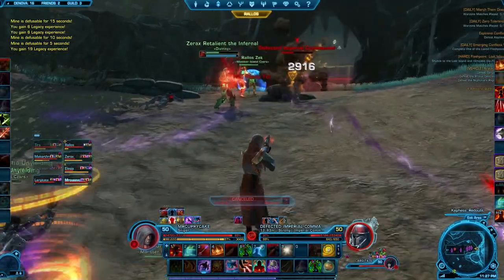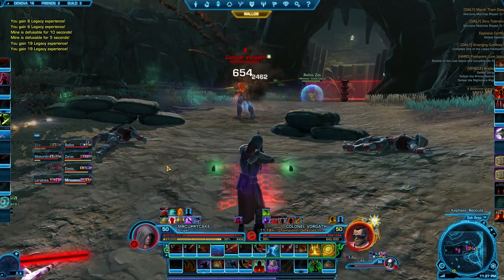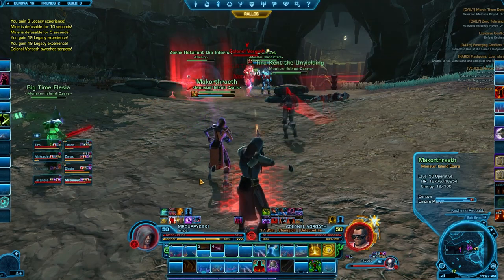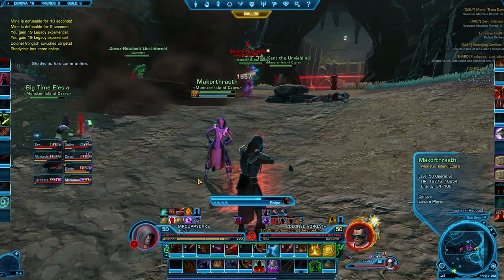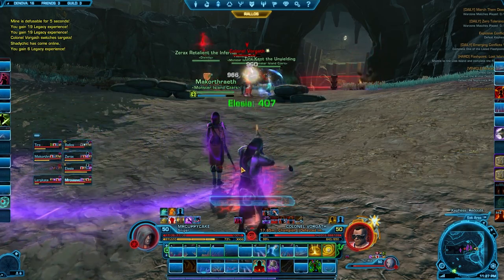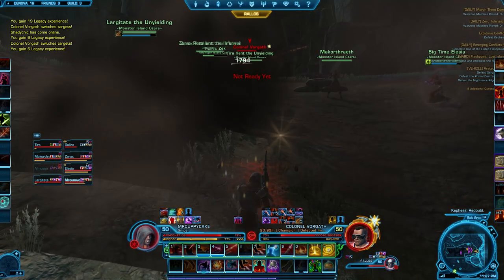As you get up to Vorgath, there will be one add on either side of him — make sure you take down the adds first, then start DPSing the boss. He has a threat drop mechanic and a pushback, and he will also drop a DoT on you — not a damage-over-time but a physical dot that will blow up. It's similar to the first boss of Eternity Vault and the Fabricator Droid in Karagga's Palace.